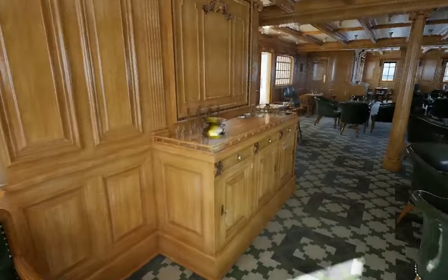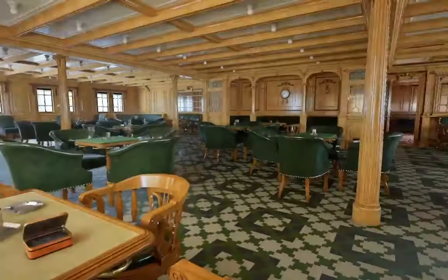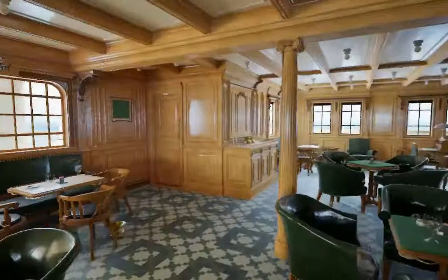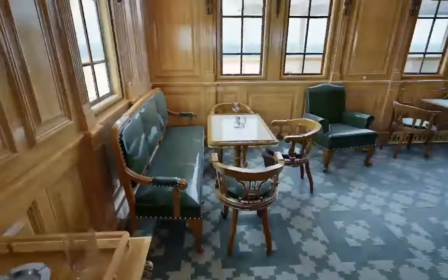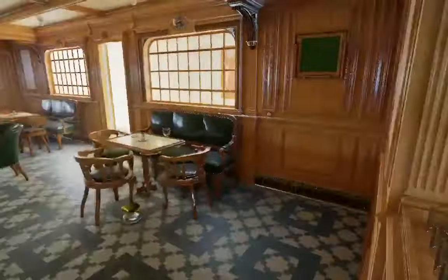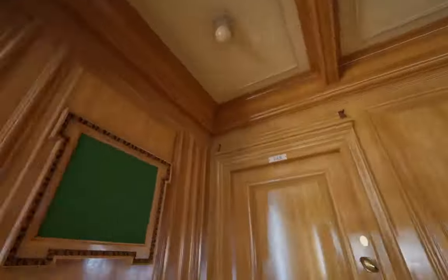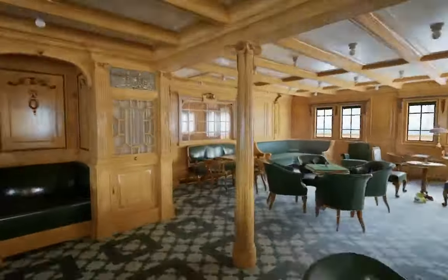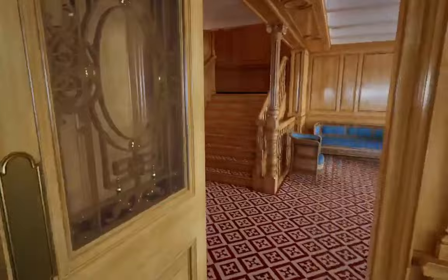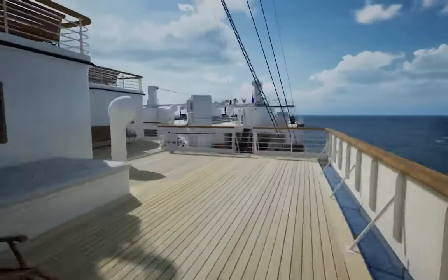This is a smoking room. There's a bar area here, I think. It's not fully accessible though. Let's continue exploring the promenades. I think we can go down to the stern. There's another staircase here — the second class also had two staircases.